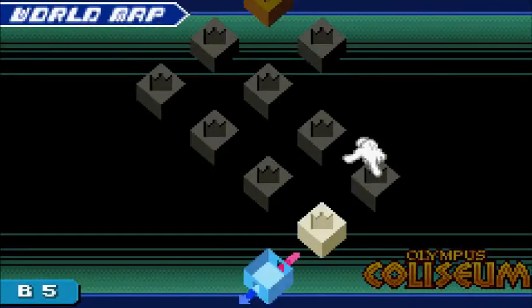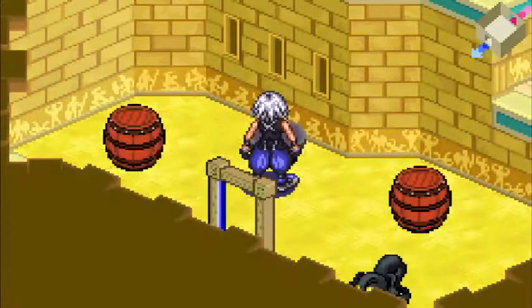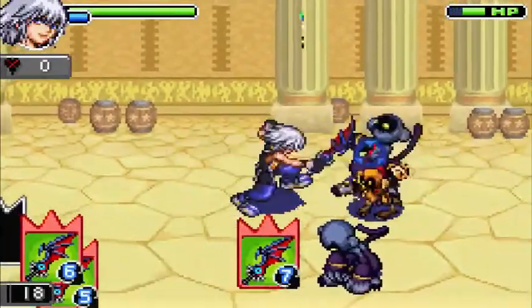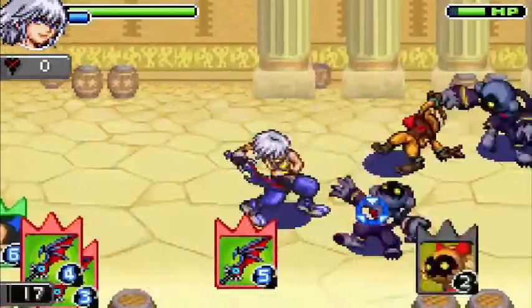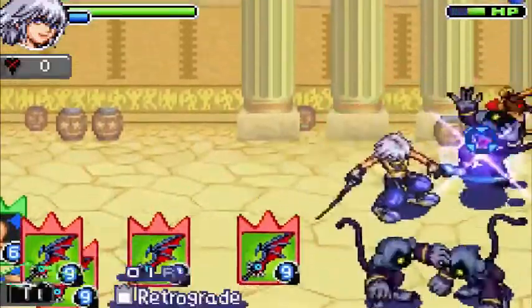Looking at the size of Olympus Coliseum, it's fairly big, but we don't have to worry about these bottom rooms. Going into battle, we get the Power Wilds. The one annoying thing is that the Power Wild card only lasts for one reload, so after your first reload, you have kind of the bad deck.